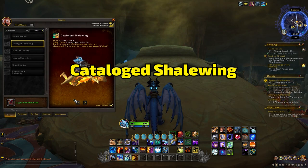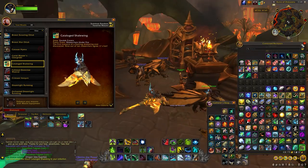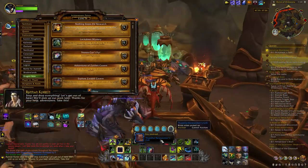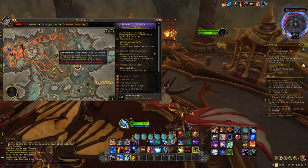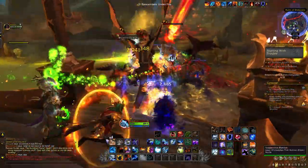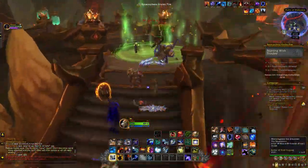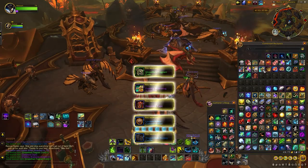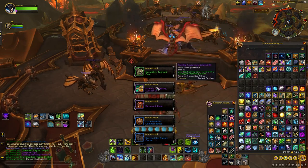Next up: the Catalogued Shale Wing. This is a reward for doing the new event, Researchers Under Fire. This event unlocked with the release of the raids and new dungeons and spawns every hour. As you complete the event you'll get a little bag — it can be green, blue, or purple depending on how well the event goes, and I've seen it drop in a blue bag, so don't worry too much about the quality. You can only get this drop once per week, but you can do it on alts as well. I did it with a friend and in the first week they got it on the first drop in a blue bag, so it definitely seems grindable with alts.